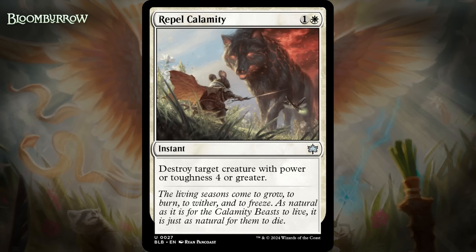Next up, it's Repel Calamity, which for one generic and a white is an uncommon instant. It says: destroy target creature with power or toughness four or greater. Unlike most cards that do something with power four or greater, this one also checks toughness, so it's going to be able to kill more creatures in the format than we usually see. This effect is usually also costed at three mana, so I like a lot of what this card has to offer. It is a bummer that in a pinch it can't kill a really problematic small creature, and there are a lot of them in this format, but it's still a pretty good removal spell — giving it a C+.